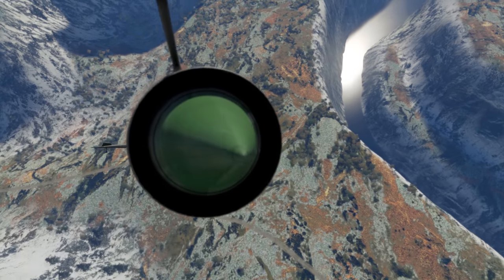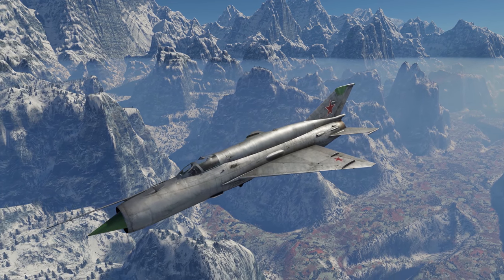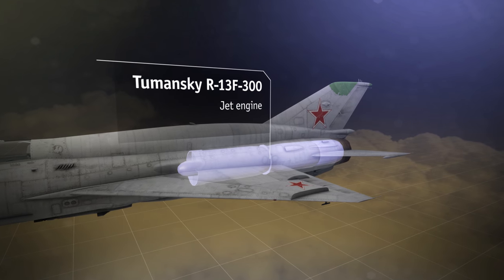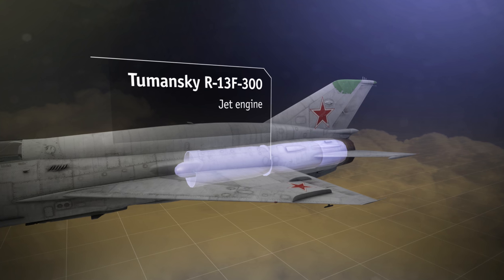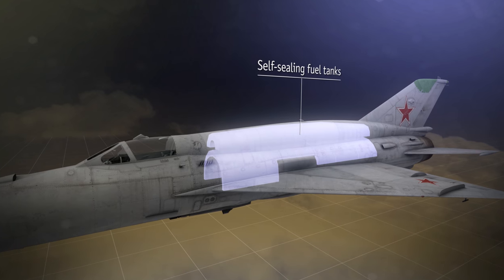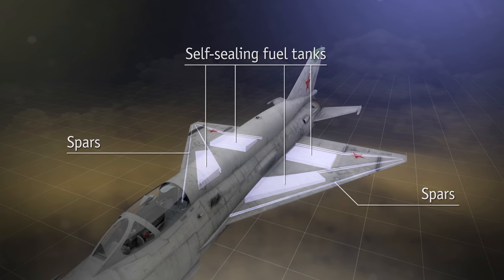The MiG-21 SMT comes with some serious changes affecting its weapons, engine, and auxiliary onboard systems. The machine is powered by a twin-shaft turbojet engine with an afterburner, created under the guidance of aircraft designer Sergei Tumansky. The self-sealing fuel tanks are located in the central part of the fuselage, as well as in the space between the spars of the delta wing.